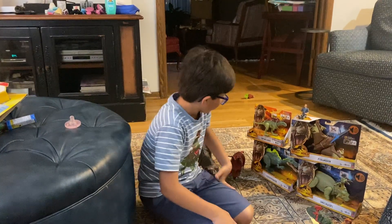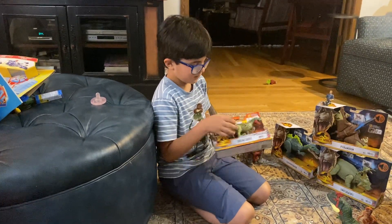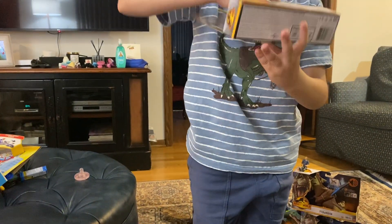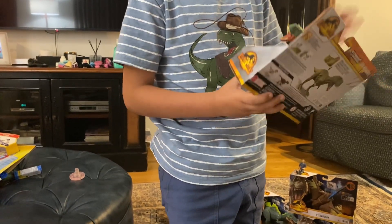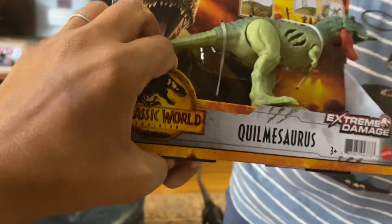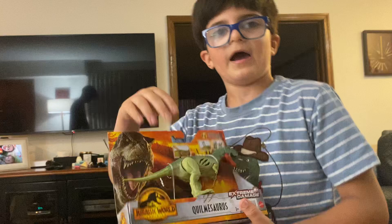So maybe the first one I might want to unbox is this one — he looks kind of cool, he also looks like a T-rex. It's a damage battle one, and he's called Quilamesus. Here, we'll have mom read it... Quilamesus! Wow, that's cool. It's a damage battle one. We saw a black one too.